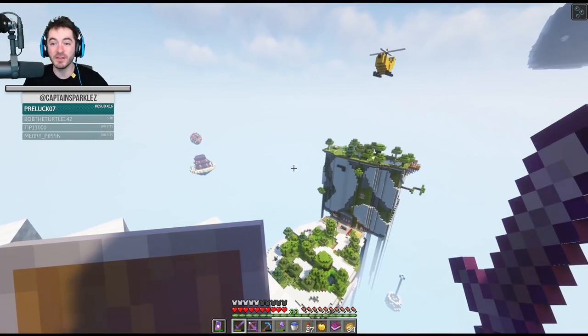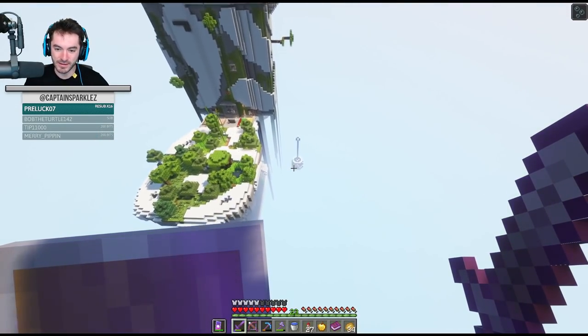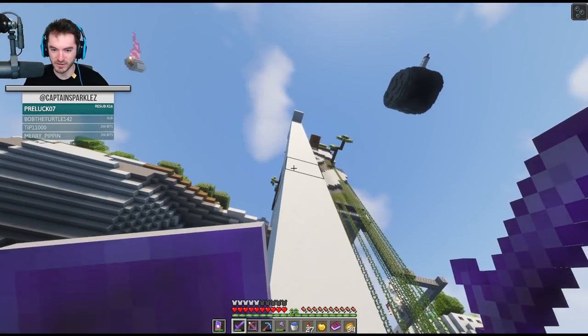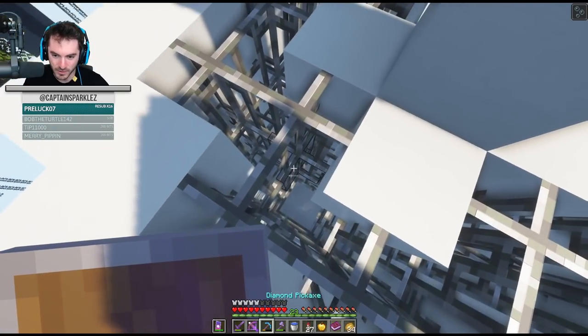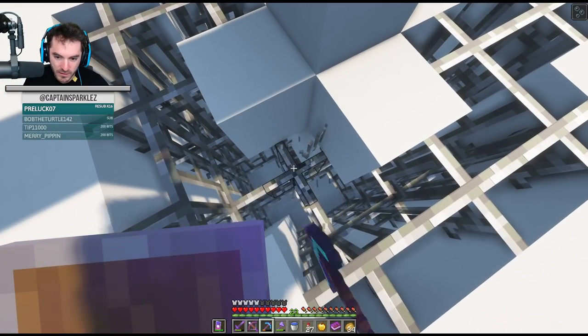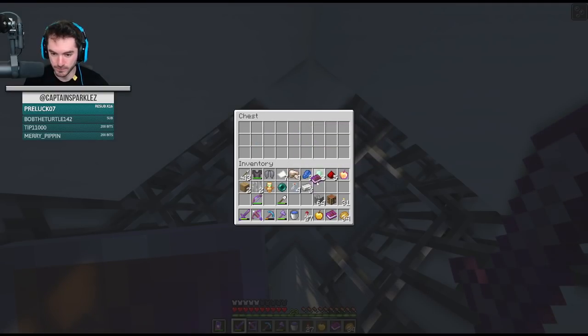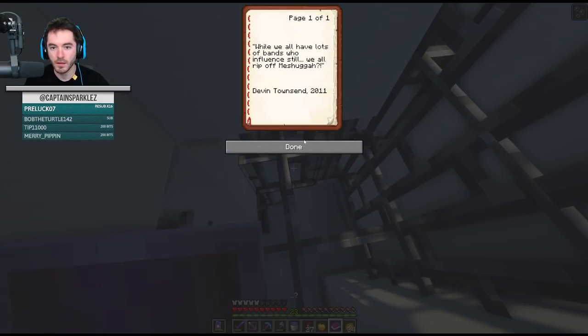Let's go to the plunger. Now you've seen the toilet paper, and that's very exciting. Oh - imagine if I mess that up and just splat into the pole. What is this? We got a chest. Another totem, an ender pearl, more glass bottles, a question mark. Have you never seen a plunger floating over the void before? Why do we all have bands who influence us? We all rip off Meshuggah. Devin Townsend, 2011. I have no idea what this means.